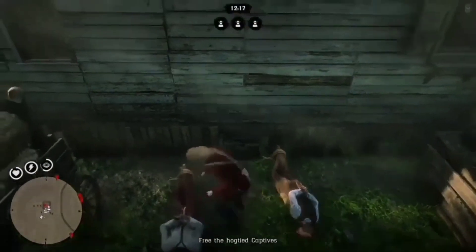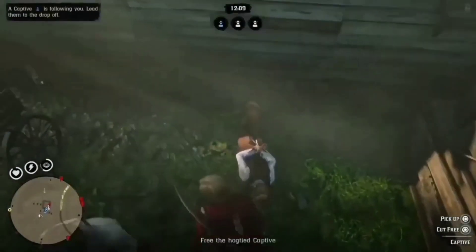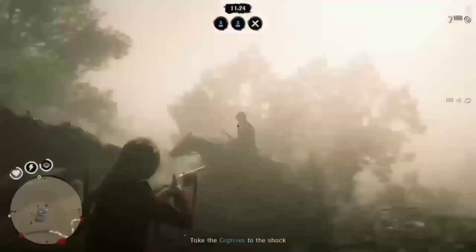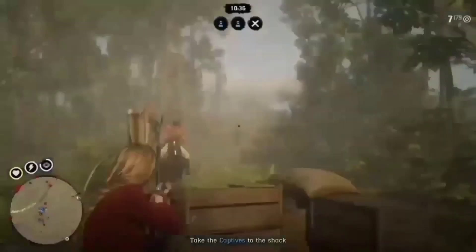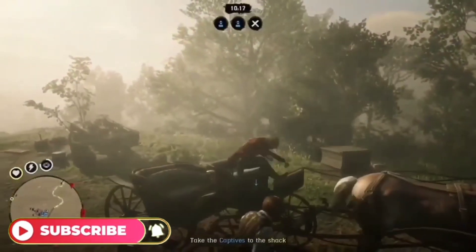This one right here is a rescue mission. You have to rescue three guys: kill some enemies and then take the three captives to the shack. It's pretty easy — once you've killed everyone, you're going to take the captives to the shack.